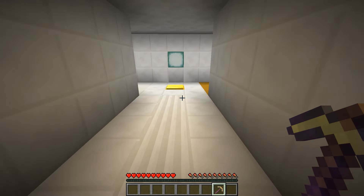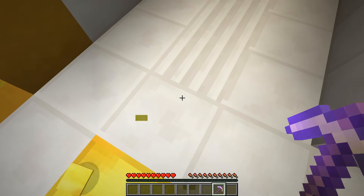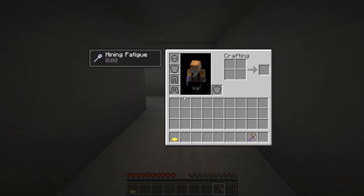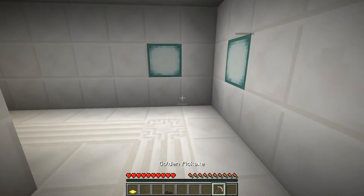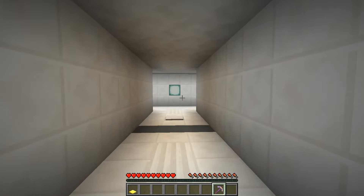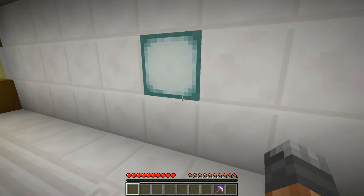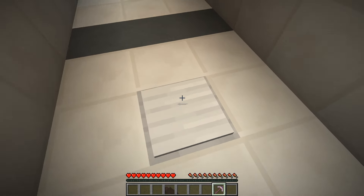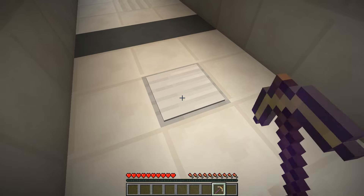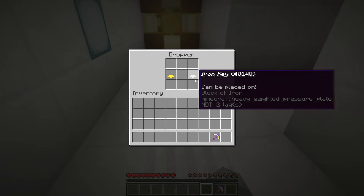Go back around, pick this up. I don't know why the mining fatigue — I don't get what that adds. Because I'm in adventure mode anyway, I can't break anything anyway. So why do I have to be super slow breaking the pressure plates? I cannot break the iron ones.